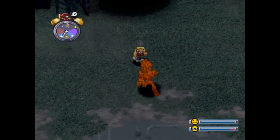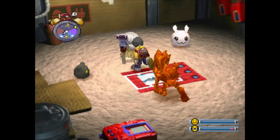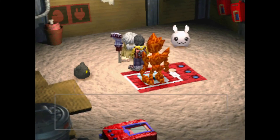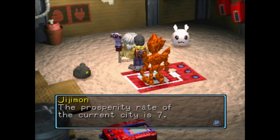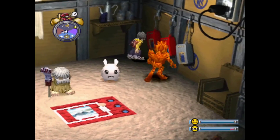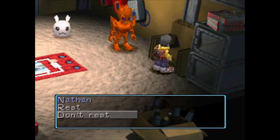Let's go talk to some Digimon real quick. I'll probably train Maramon to make the time go by fast and we should be in good shape. 'Electmon came here and will turn on the electricity — I hope the city is well lit. Patamon came here asking about interesting jobs — I suggested an item shop. The prosperity rate of the current city is 7 — it's far from how it used to look.' I think we can just rest here. Let's go to sleep.